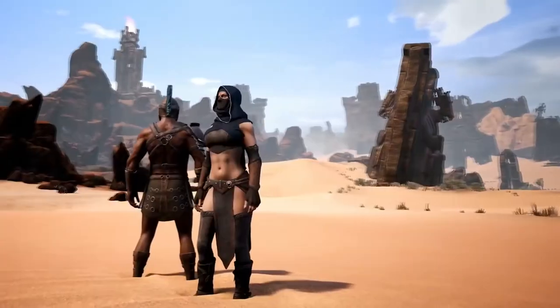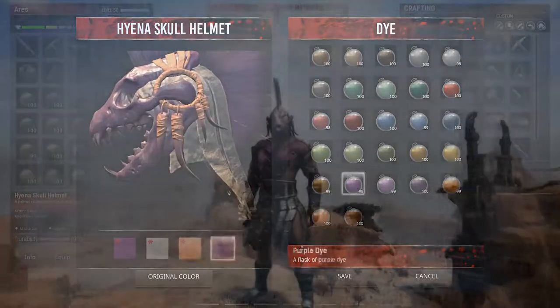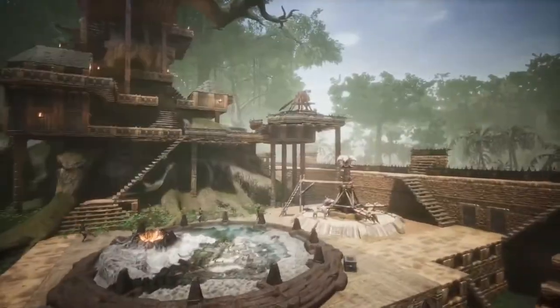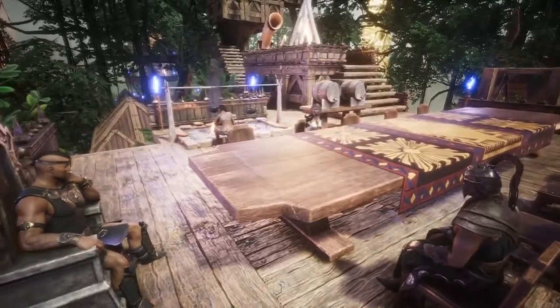There are now hundreds of weapons and armor pieces in the game, which are customizable through color dyes and modification kits. And there are hundreds of building blocks in different tiers and styles for you to enjoy, including crafting and cooking stations, grow beds, and decorative items for the castle of your dreams and your enemies' nightmares.